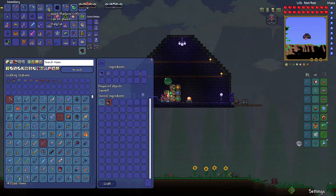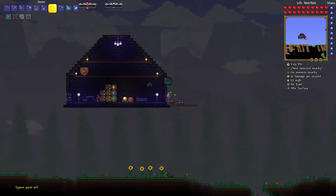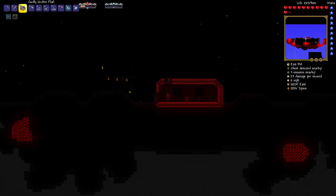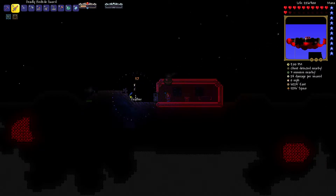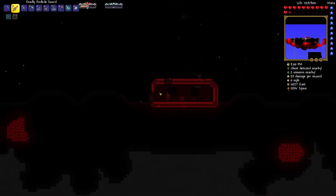I wanted to do something while I wasn't progressing, so I started exploring the world and found a spot with a crimson chest. I didn't know what it was — it seems you need a lot of materials to craft the key to open it. So it's right there waiting.